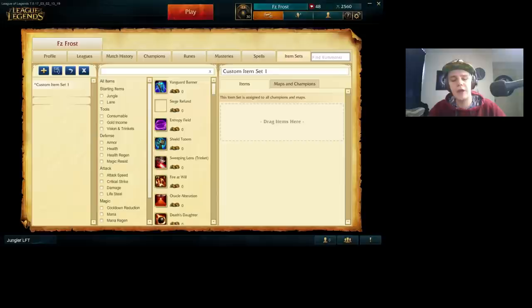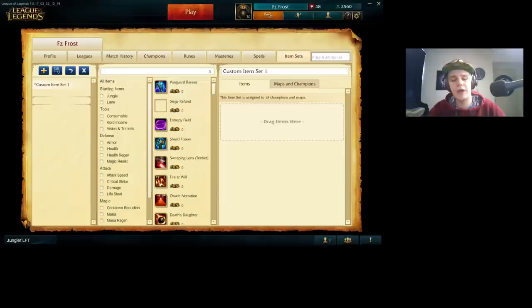Now for the item build on Elise — you go for the Machete start with a Refillable Potion. With attack speed marks in your runes, the Machete is going to help you get more auto attacks in on your jungle camps, which means you're going to clear your jungle way faster. The Machete increases your basic attack damage by 25 on hit versus monsters, so every auto attack gives you an extra 25 damage. You also don't need any mana sustain from the Talisman on Elise, so Hunter's Machete is pretty much your best start, and Refillable Potion is plenty of sustain since she usually doesn't lose much HP when clearing.